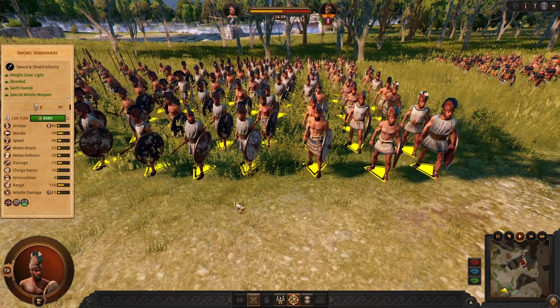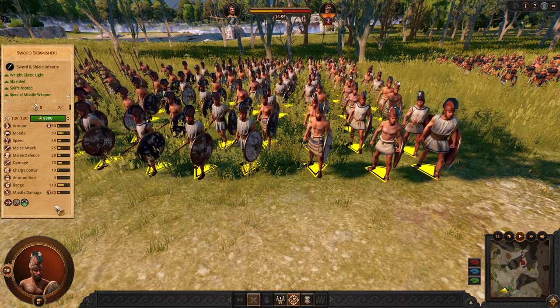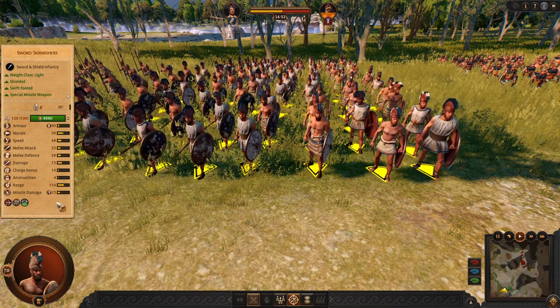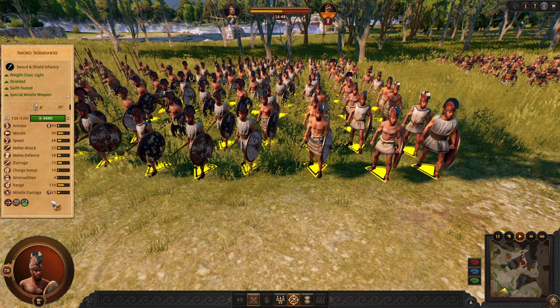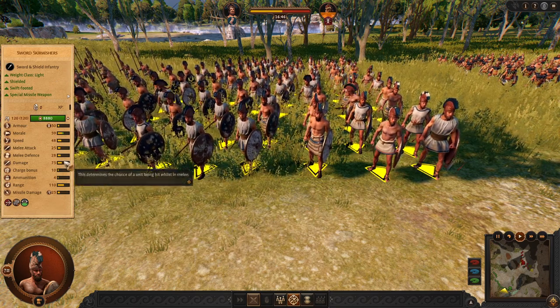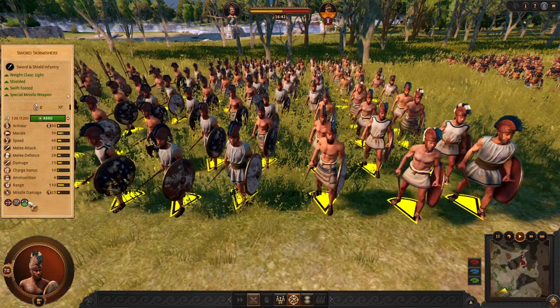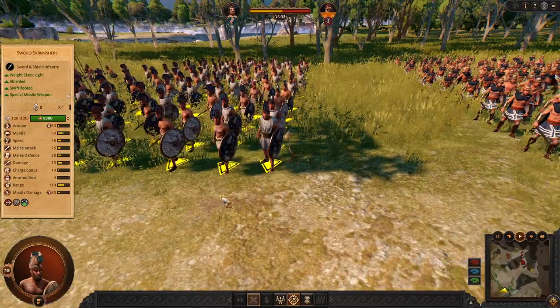Next we have the sword skirmisher. Just like Ithaca, they can vanguard deploy and start skirmishing with javelins. Pretty interesting weapon unit. They might be quite weak in terms of melee and HP, but their vanguard and skirmishing power makes up for it.